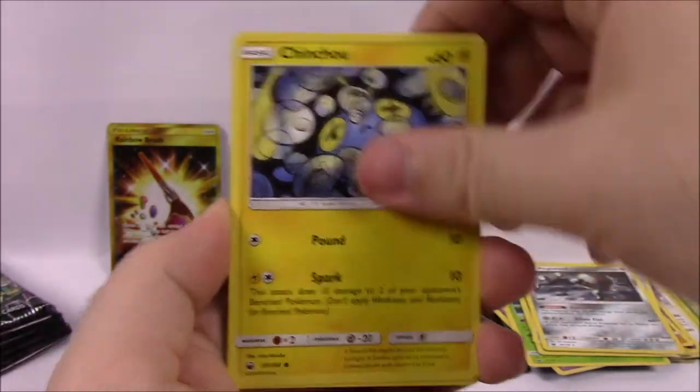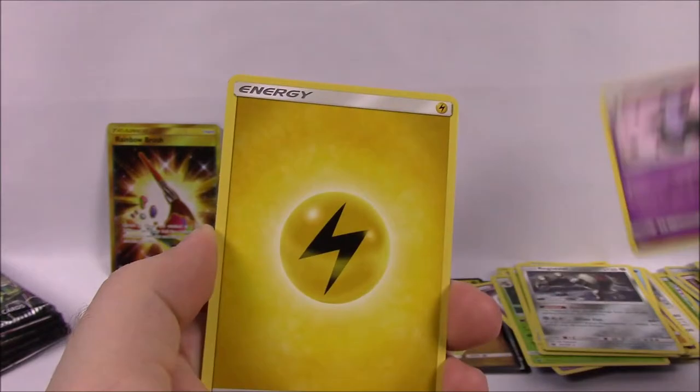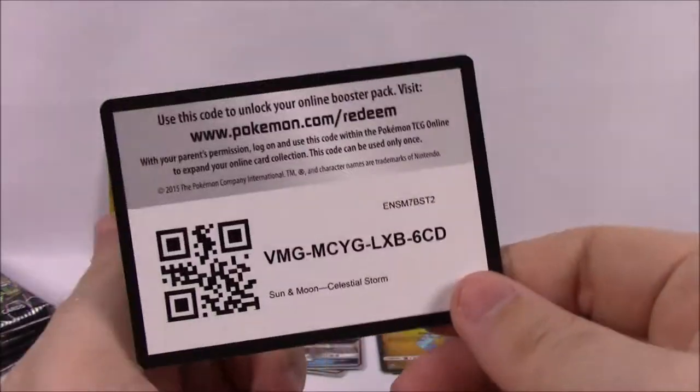Next is Wingull, Spoink, Chinchou, Onix, Bagon, Mudkip Reverse Holo, and a Grumpig as a rare — which looks funny. Electric Energy, Loudred, Masquerain, Howl Trainer, and the code.